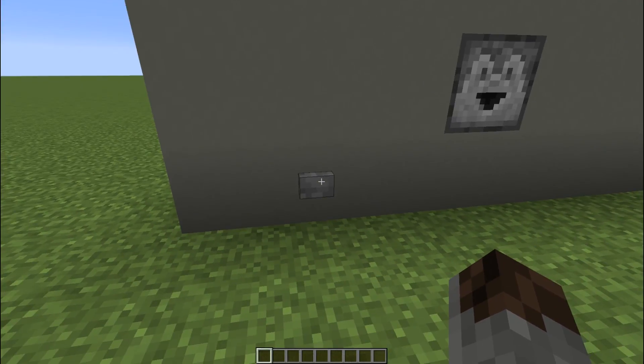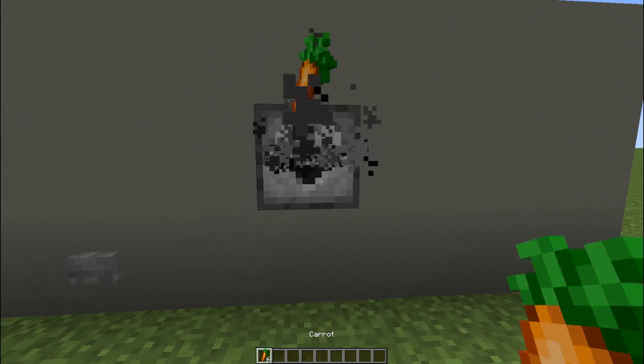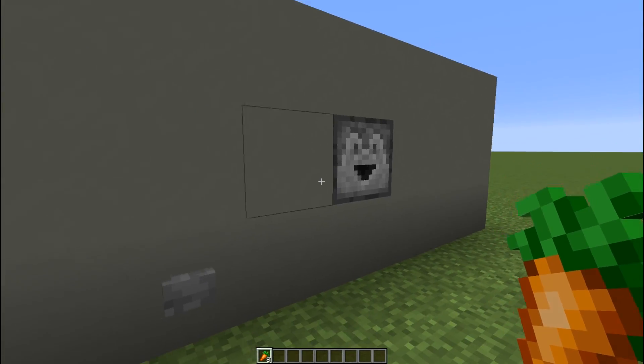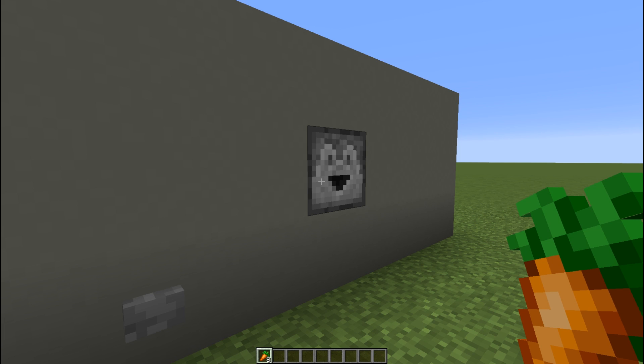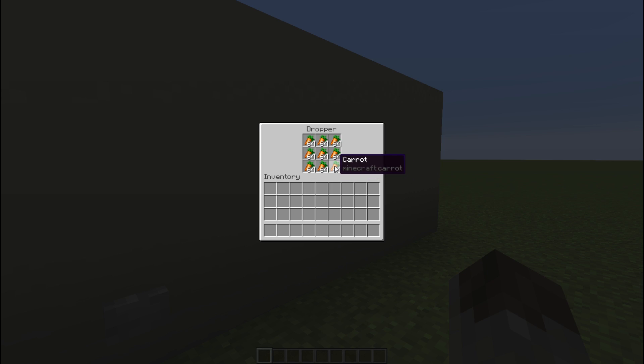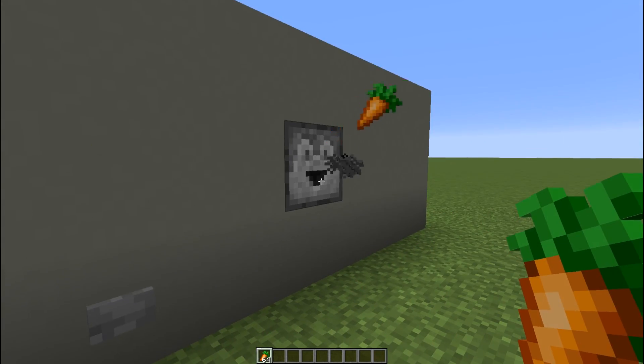Moving on here, we've got this dropper in a wall, and if you press this button, you'll get dispensed eight items very quickly. You could use this if you wanted a storage system to drop items into a hopper with shulker boxes, or for smart storage where you send an item, it decodes it, and you get eight items out. Or you could use it to get dispensed eight carrots or eight pieces of wheat for your farm.